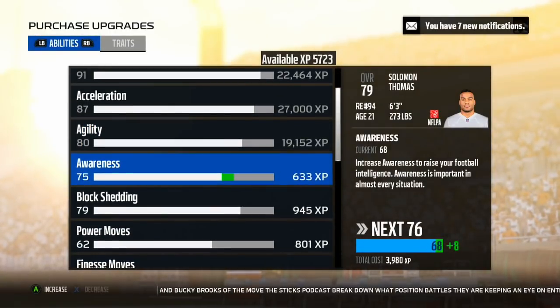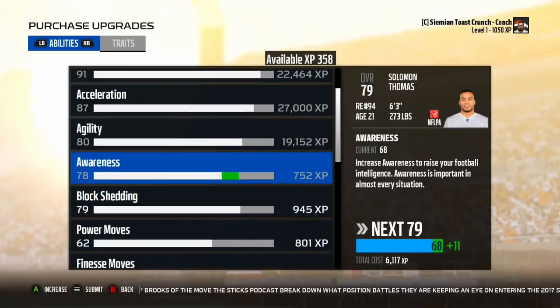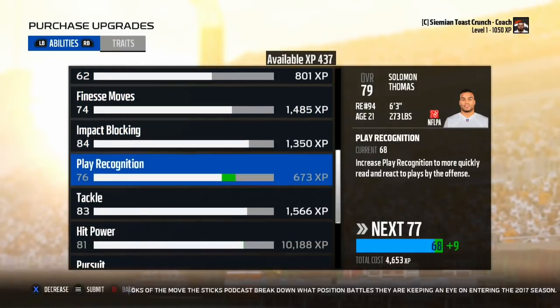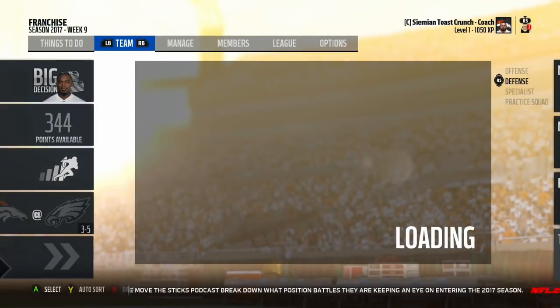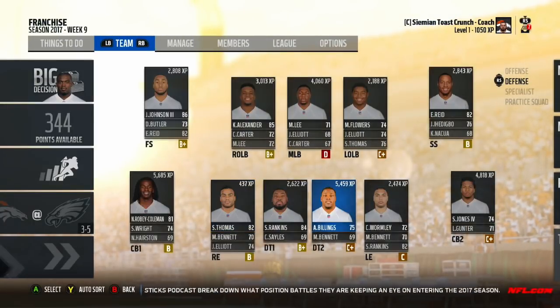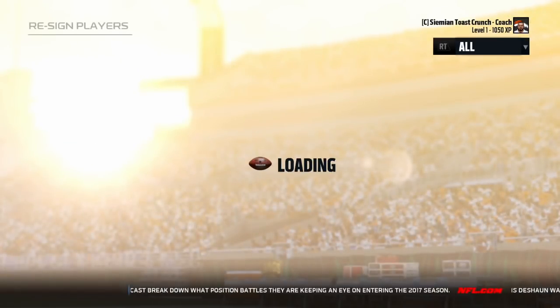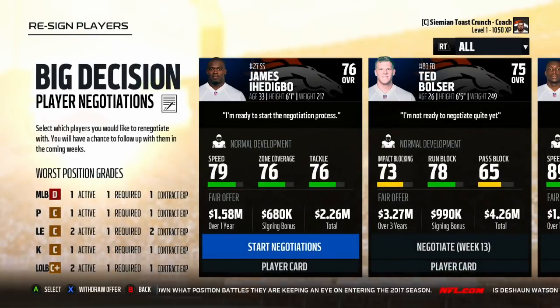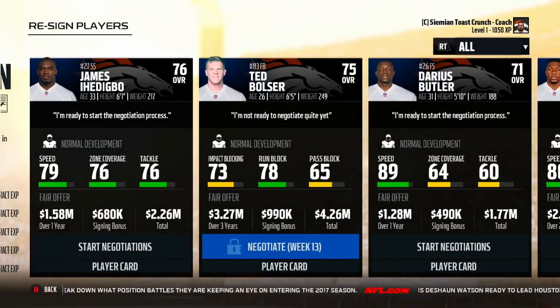Superstar dev gets you a lot of experience, so Solomon Thomas should go up pretty nicely. I'll put it all into awareness and play recognition — easy enough, very cheap to upgrade. He goes up to an 82 overall; 82 overall defensive end with superstar dev, I'll definitely take that. I don't think I'm going to have to negotiate with anybody because it doesn't look like I want to bring anybody back. Ted Bolzer is a very good fullback but I'm not bringing him back.